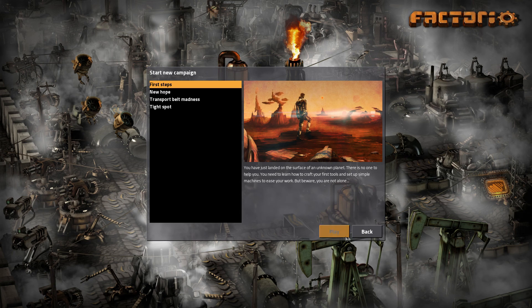What I'm going to do is start from the very beginning again. I think First Steps is basically just a tutorial but we're going through it anyway. It says: 'You have just landed on the surface of an unknown planet. There is no one to help you. You need to learn how to craft your first tools and set up simple machines to ease your work. But beware — you are not alone.'